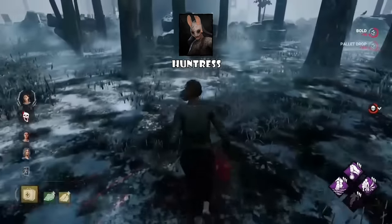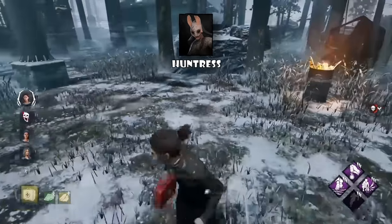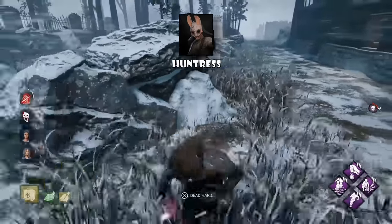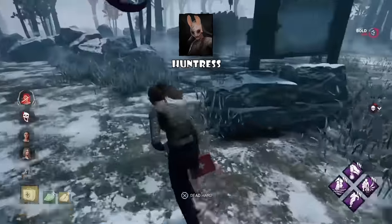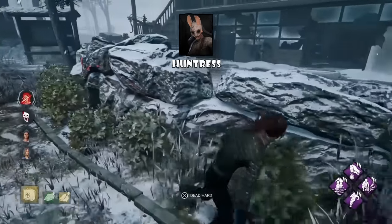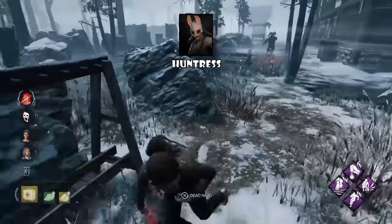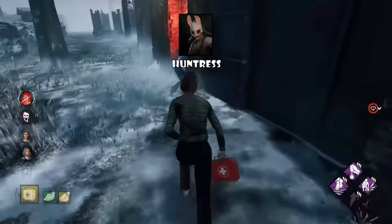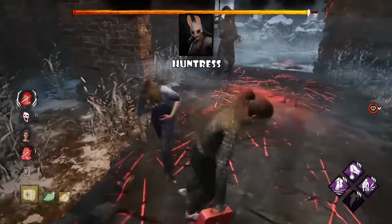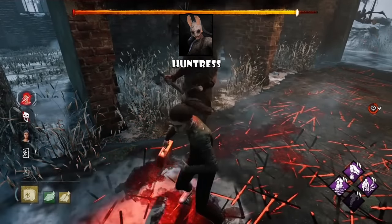Prevent being in the open against a Huntress. If she does hit you with a hatchet in the open, do not spin around because you lose a lot of distance — Huntress recovers way quicker after a hatchet hit. Just hold W and try to make it to the nearest pallet, window, or loop. Just like Trapper, prevent the basement — Huntress's basement game is insane. If she gets a hook there and someone tries to save and she hits them with a hatchet near the stairs, they won't even be able to make the save. If she's camping with a hatchet, it's always better to send two people for the save.